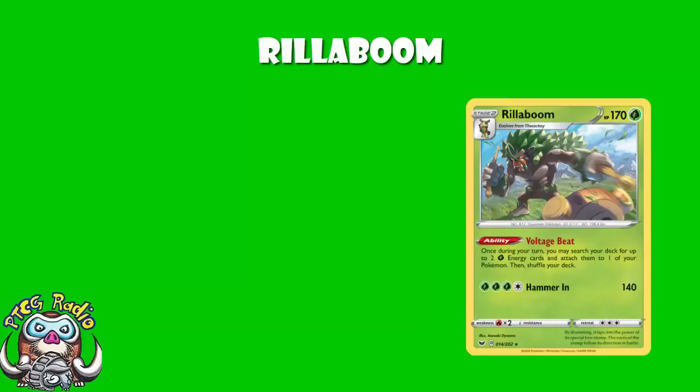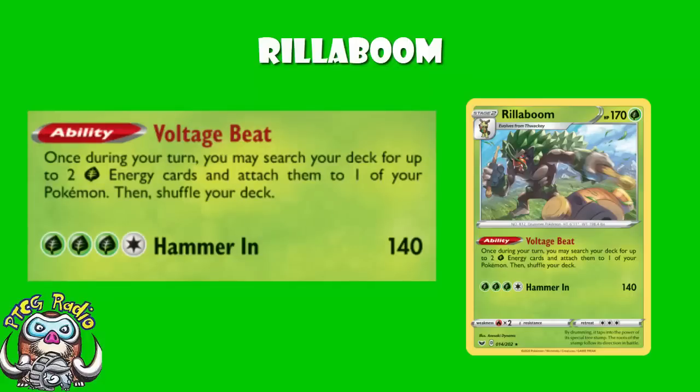Now, Rillaboom, as a little bit of a reminder, has a ridiculous ability: Voltage Beat. Once during your turn, you may search your deck for up to two Grass Energy and attach them to one of your Pokémon, and then shuffle your deck. Jobs a good'un. It accelerates Grass Energy.